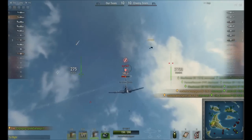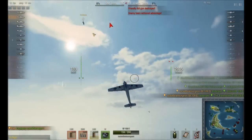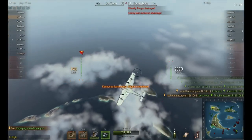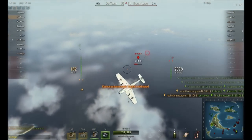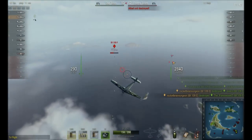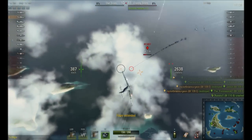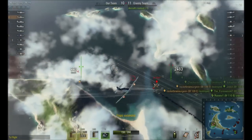Now here's a mistake that I'm making only because he's on the tail of my teammate. I should have not climbed up to reach him because it stalls me out. It took me outside of my speed performance envelope, and if there was an enemy around me or noticed me in that situation, I would have been easily dead.